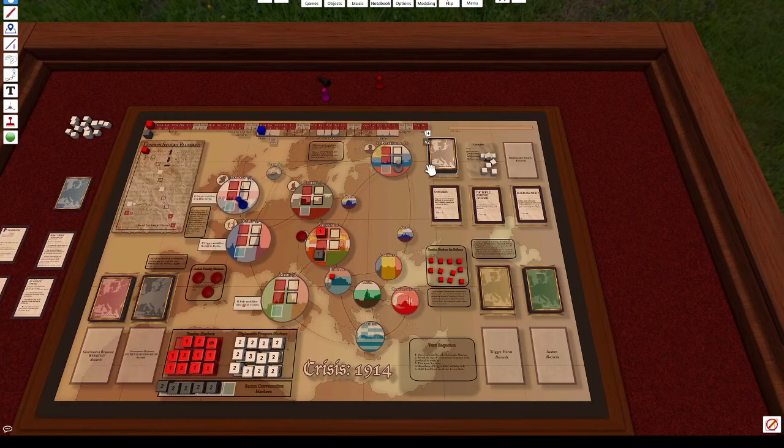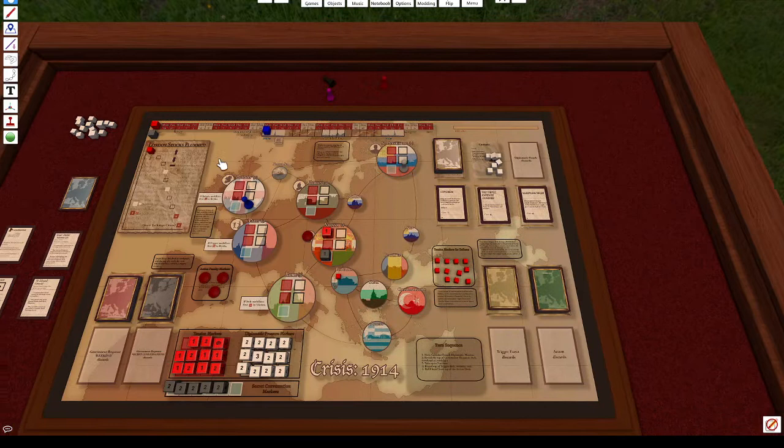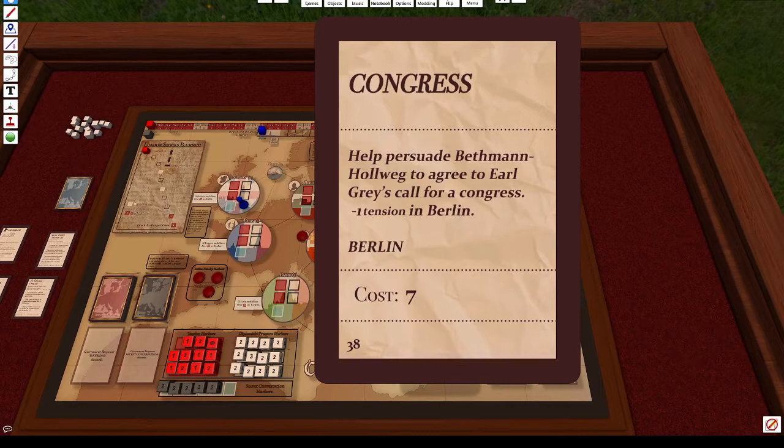To start the game, take three cards from the diplomatic pouch deck and place them into the diplomatic pouch shop. These three cards can be purchased using entourage from your inventory. We currently have: Congress — minus one tension in Berlin, costs seven; the Triple Entente Conference — plus one secret conversation in Paris, St. Petersburg, and London, costs four; and Sleepless Night — gives three action points to any diplomat, costs four. These can be played anytime and have no special conditions.